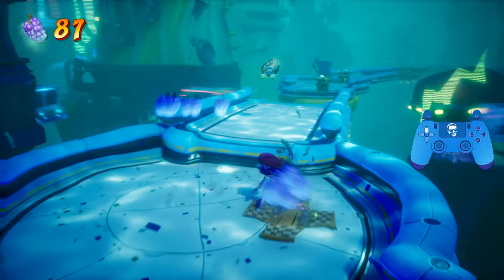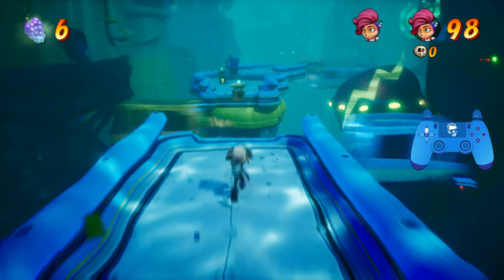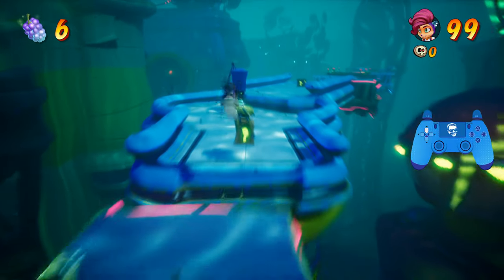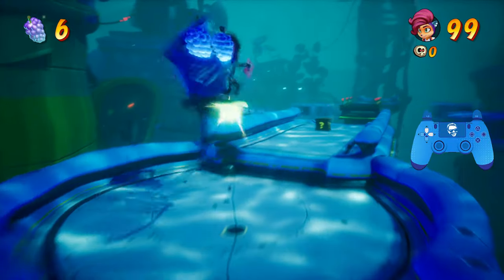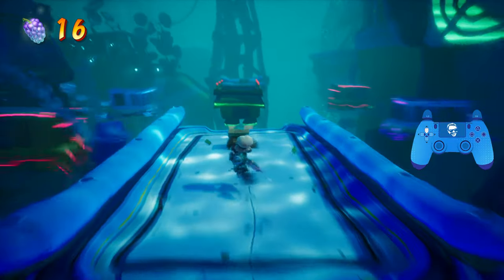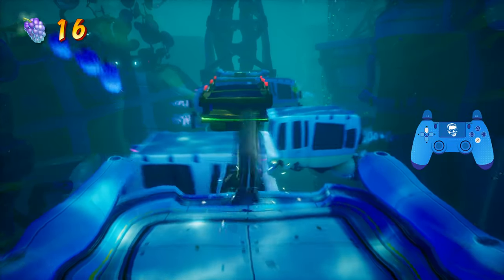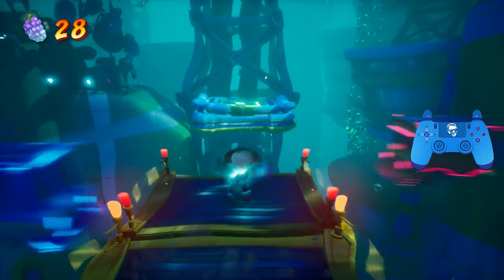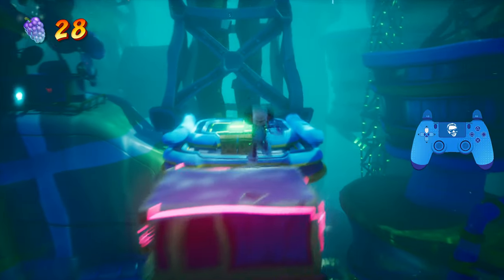Coming up on this first checkpoint here, we should have about 16 boxes. Then you want to jump over here, and you'll notice with the Time Mask, when you slow time, Crash and Coco speed up, or they go back to normal speed while everything else is slowed down, which does not make a lot of sense.